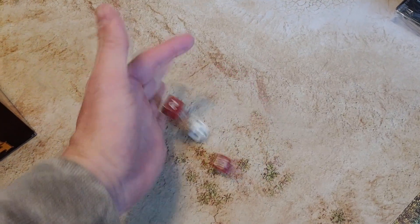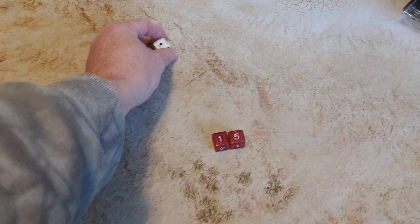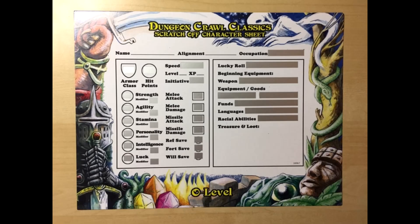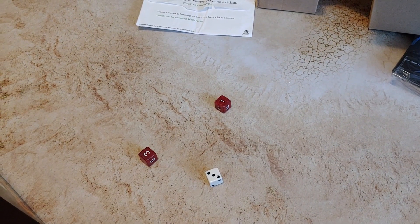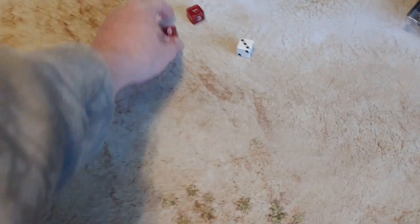We're going to start off by rolling up a level zero character. You're going to do this two to four times — it really depends on how hard you want it; you might even do more than four level zero characters. Same ability scores as always: strength, agility, stamina, personality, intelligence, and luck. Each one of these I'm not going to go into real depth with, but when we roll these up, the initial roll is what counts. So if you get a really bad roll, that will go to your character. Also, you're going to roll a d4, and whatever your stamina bonus is, that will be your hit points — so easily one hit point.